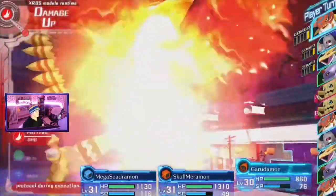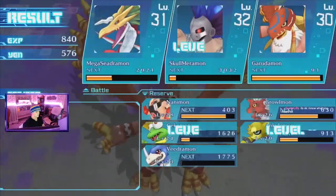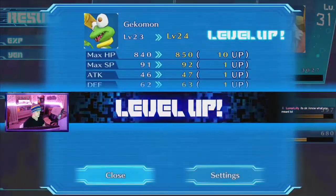This can increase more if you have certain farm goods installed and depending on what training program you use. Note that training actually decreases CAM, so keep that in mind if you're going for a specific difficult Digivolution.